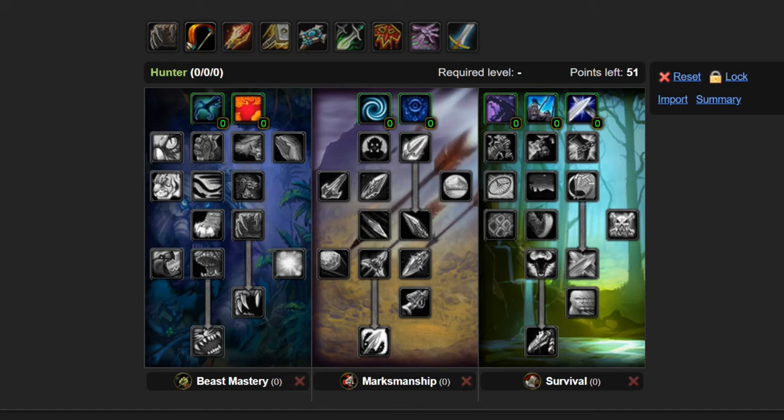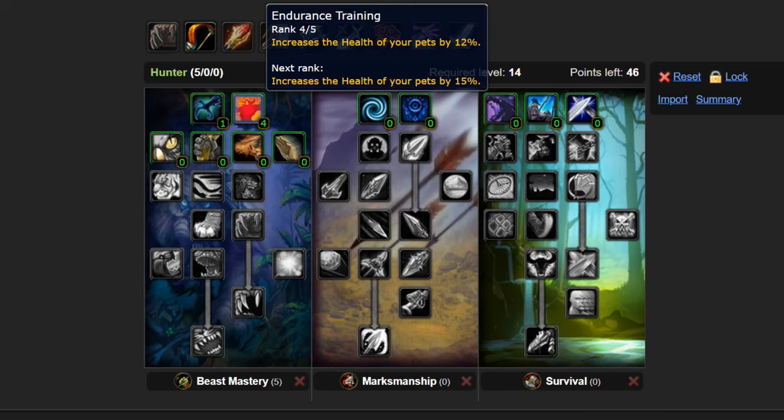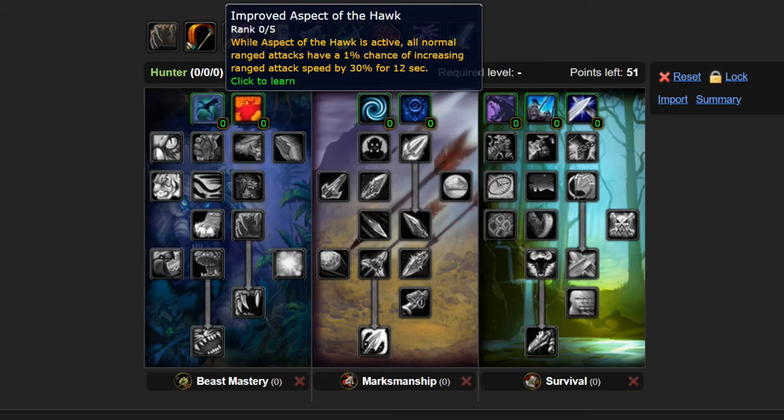There are two main principles when it comes to spending talent points as a Hunter. The first principle is we want to be increasing our pet DPS and our pet survivability — we want our pet generating a lot of aggro and we don't want him to die; we want him to have sustainability. So we are going to be speccing deep into Beast Mastery. The second principle is just increasing your personal DPS. Most people are either going to do one point of Improved Aspect of the Hawk and max out Endurance Training, or they're going to max out both of these talents.